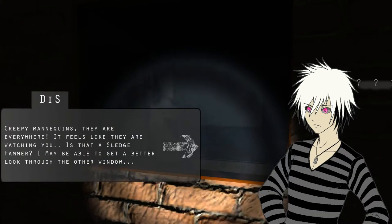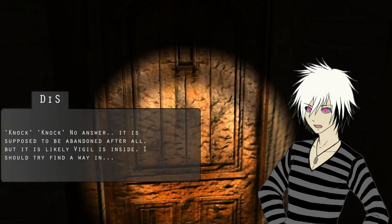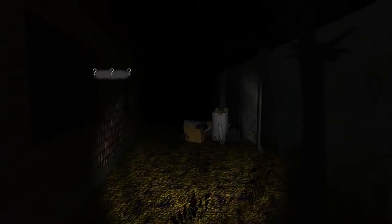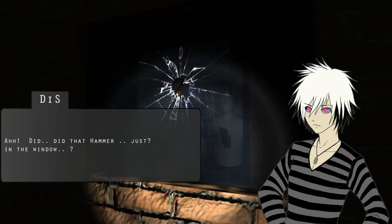Oh, look at that dummy in the window. How much is that dummy in the window? I don't have a sledgehammer. Can't get through here. Hello? I don't know where you are, Vigil. Virgil. We'll run for just a half second. I thought the mannequin was gonna move. Did that hammer just appear in the window? I guess it did. Can I have it? Pull it out from the window. Oh, that fucking dummy did it. Bro. Spooky. Whoa!